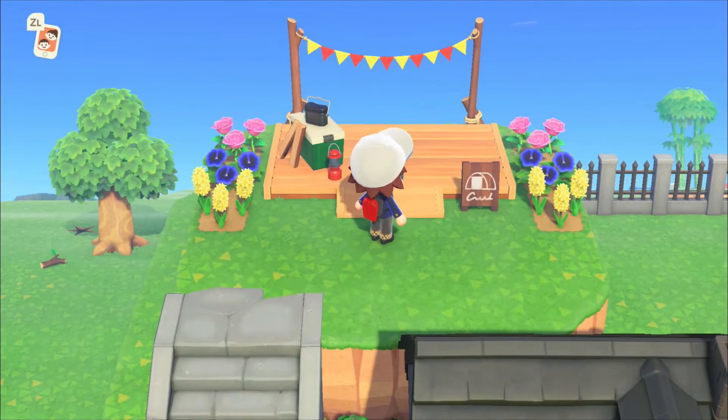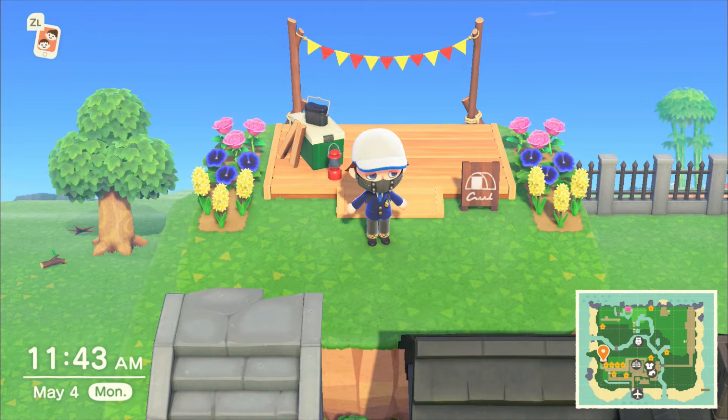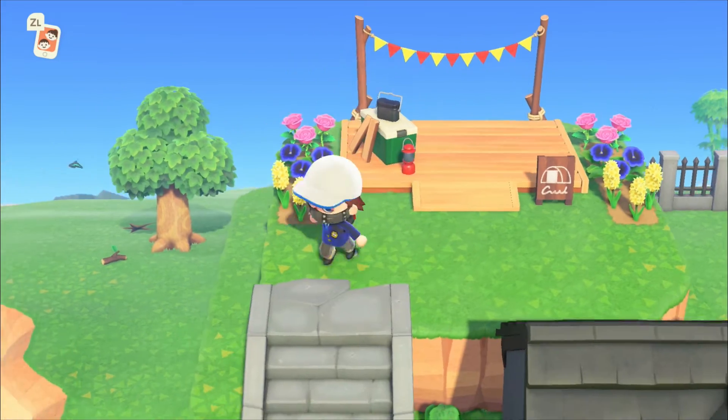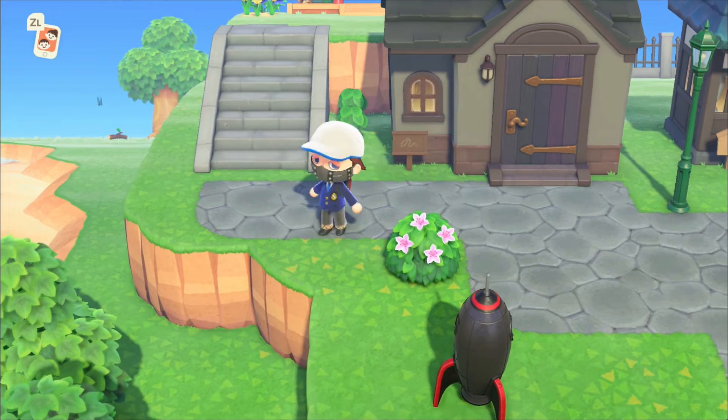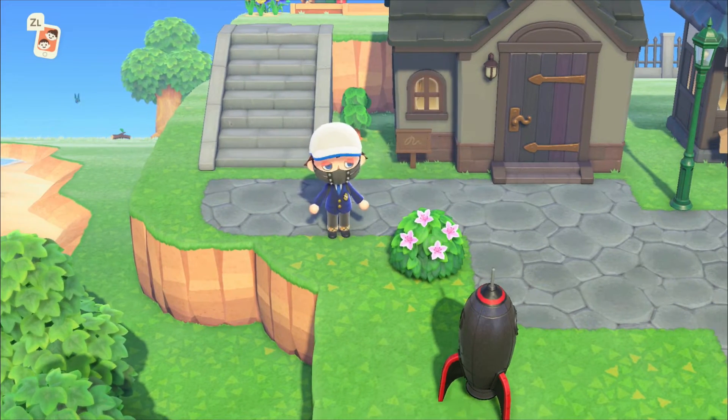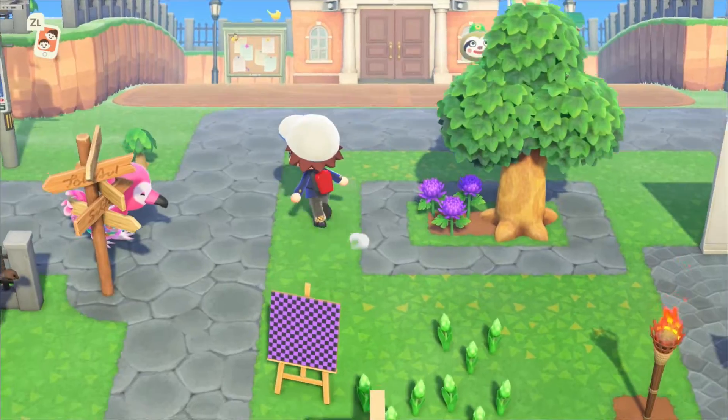My campsite's just up here. I think it's important to make the people that come visit my island feel like they're part of the local fauna, if you will. So all they do is come down here and make some friends — even though they never leave their tent.